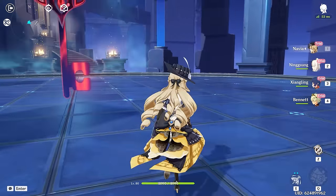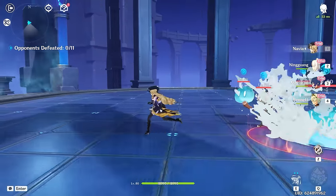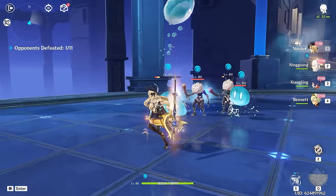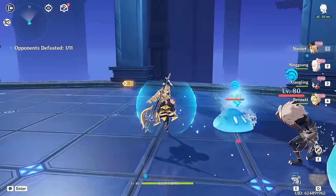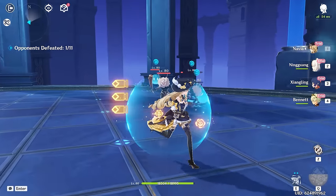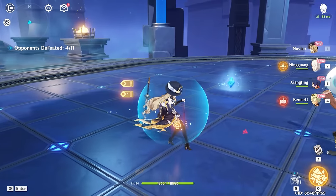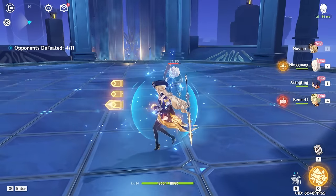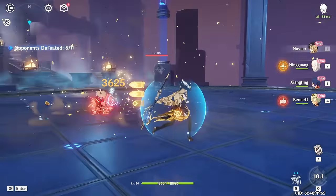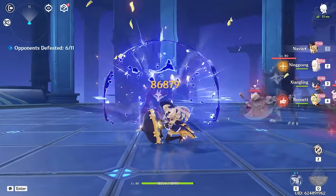The way Navia works is super interesting and more unique than any other geo character in the game. Her skill is very simple — she holds out her umbrella and does a big attack with a very high damage multiplier even at low stacks. We gain stacks of something called Shrapnel, which allow us to do more damage with our skill. When we use our skill we use up all those stacks. The only way to get them back is by either picking up crystallized shards or using her burst. When you use her burst, those stacks slowly fill back up. You can get a max of six stacks, and when you have max stacks you want to fire off your Elemental Skill and do a crazy hit.